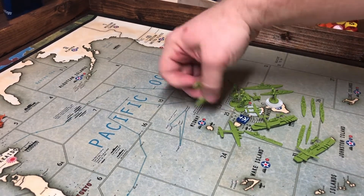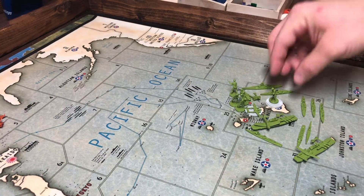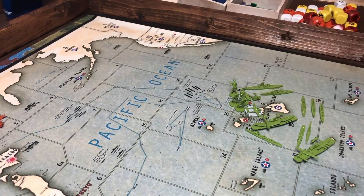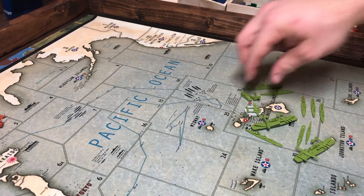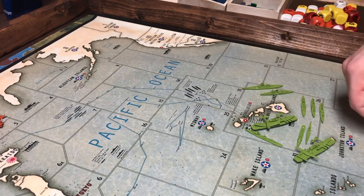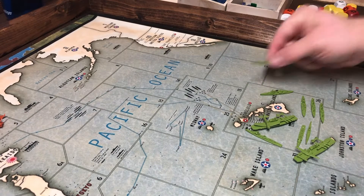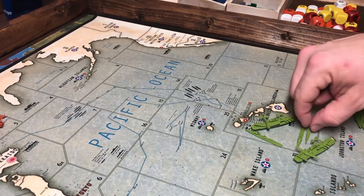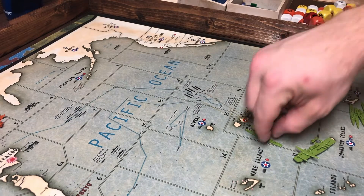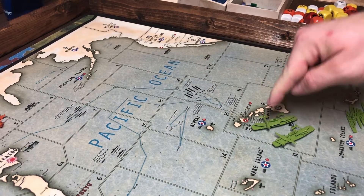On the island of Hawaii, there are two air transports and the naval base. There are seven infantry, artillery, a mech, and two fighters on the island. In the C-Zone — battleship, two cruisers, two transports, a sub, two destroyers, and two fully loaded carriers with one tactical and three fighters.